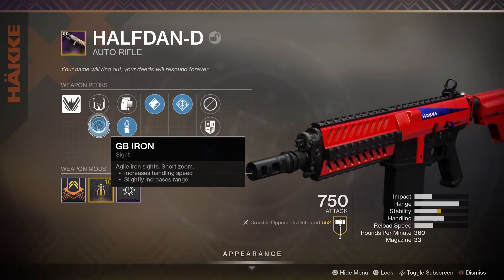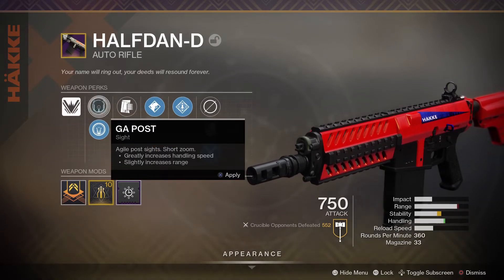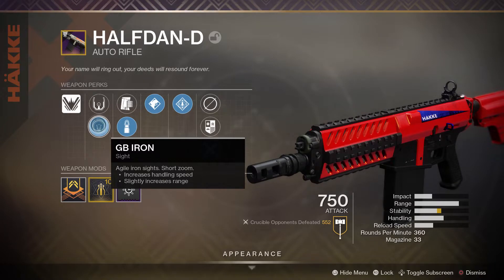For the scopes, this is where things can be a little bit rough for the Halfdan. They have a lot of awkward scopes, but this GB iron sight that I use is really really good. It's just a very simple red dot that's super easy to use and really nice — probably the favorite scope that I've used on a Halfdan.